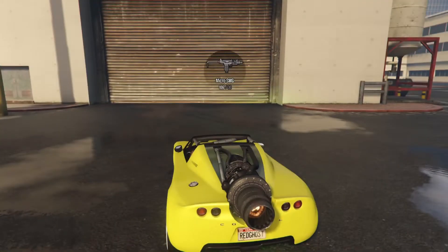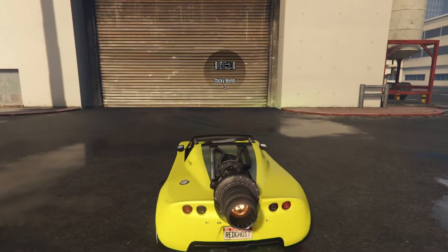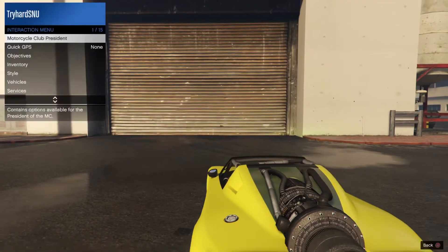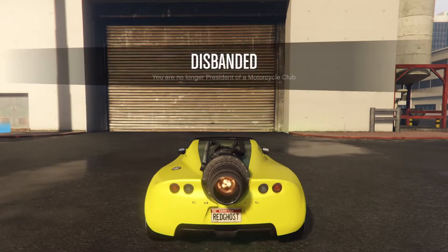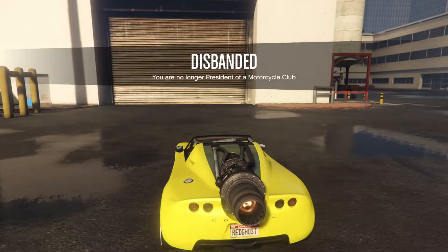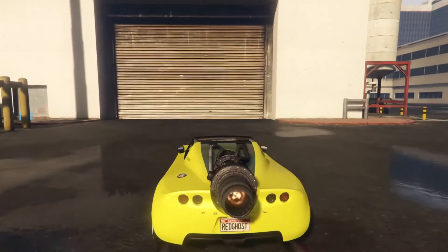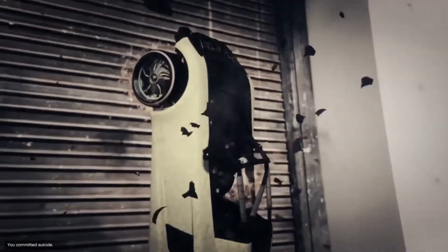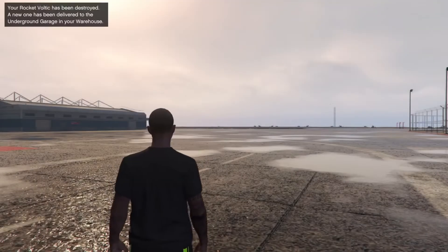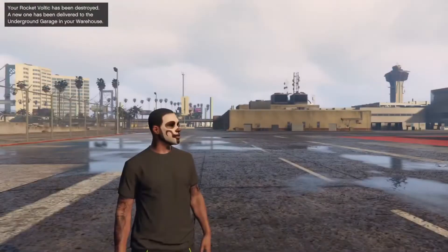First things first, you guys want to get some sticky bombs. You want to throw them at the garage — just make sure you're disbanded from your CEO. All you want to do is drive up to the garage and then, just before you get there, blow yourself up. That's it, simple and easy.